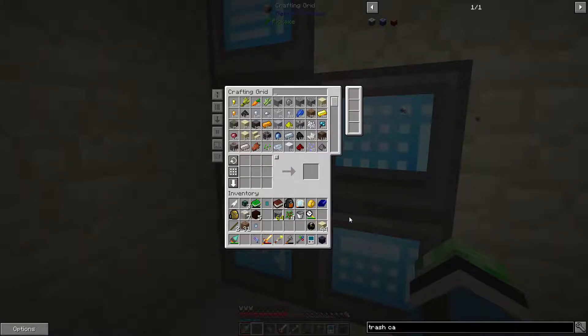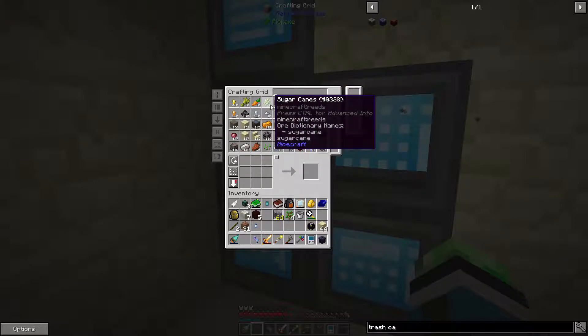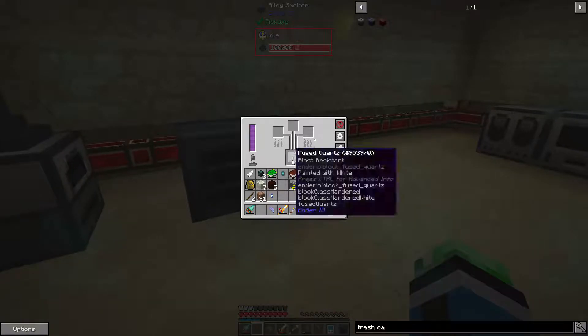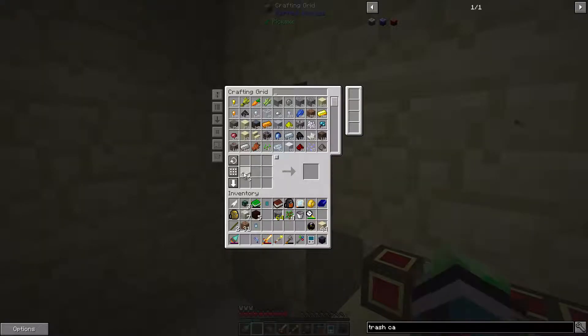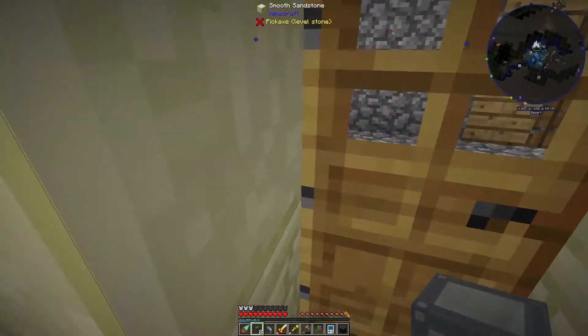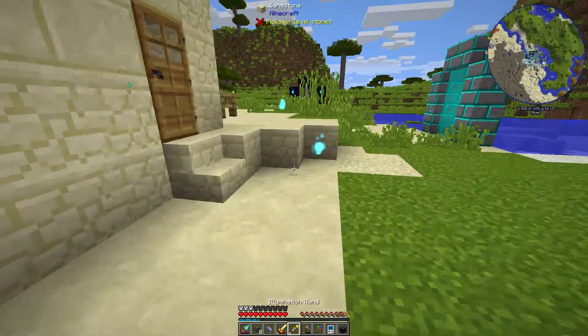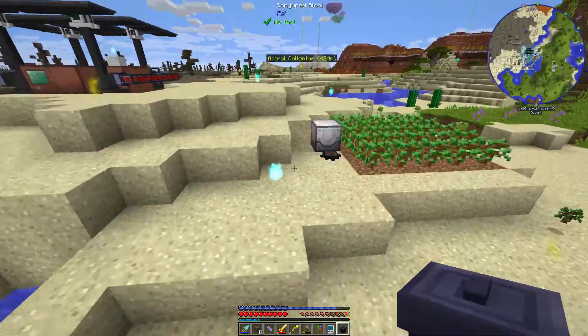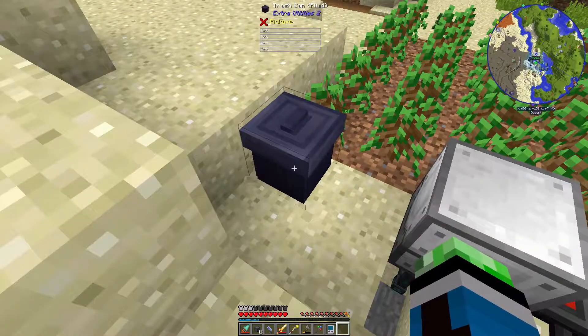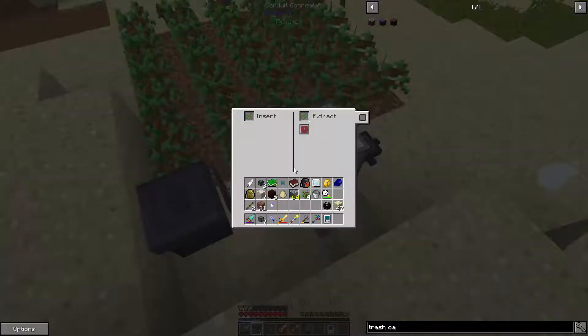Now let's see. I should probably grab these. And the conduit binder - there we go. So let's grab and get the... I suppose I could do this. Works. Let's do extract.